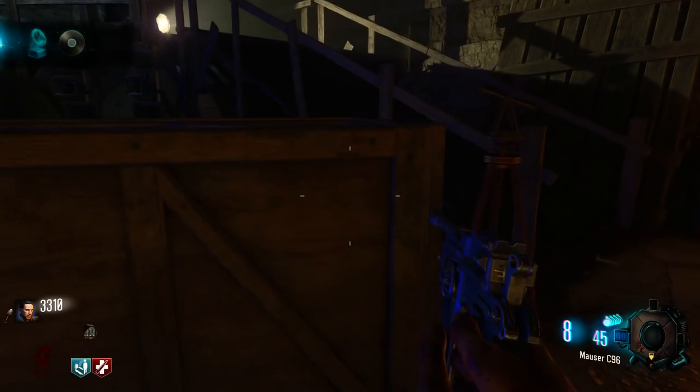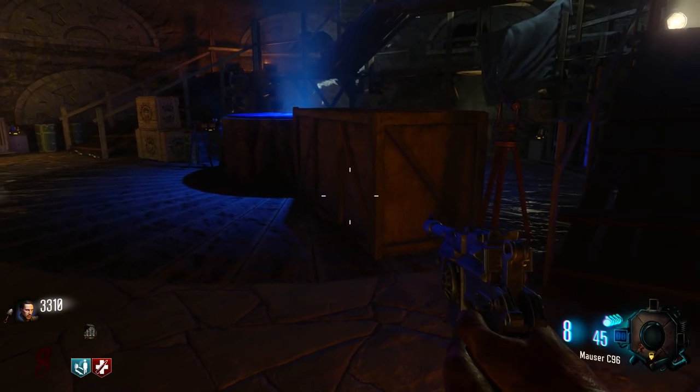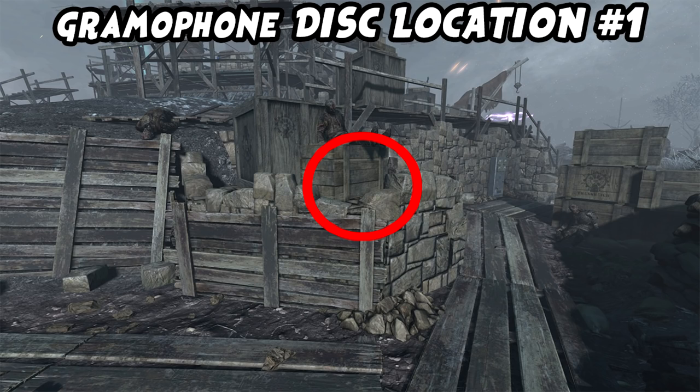Pick that up and now I'll show you the three white disc locations for the gramophone. The first gramophone disc location is behind the excavation site in the trench connecting generator 5 and generator 4, or the trench going towards church. When going from generator 5 through this back trench, it will be leaning right against the crate I have circled in the image.